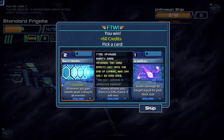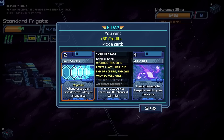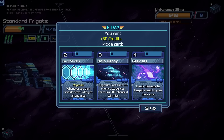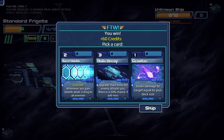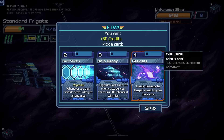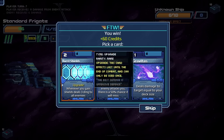Post-fight reward options: Burst Shields — whenever you gain shields deals three damage to all enemies — which seems like something we can build around; Hollow Decoy gives a 50% evasion chance; or deals damage equal to your deck size. We go with Burst Shields. There's a distress signal and another location nearby and we have just enough fuel.